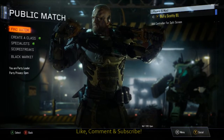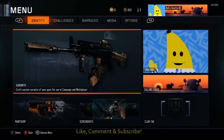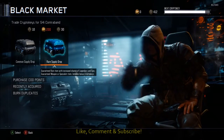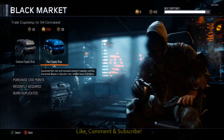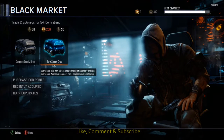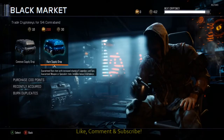Hello guys and welcome. BooFooScottyB1 here and today I'm going to be doing a rare opening. I've got 412 crypto keys which I saved over the double XP weekend, and today I thought I would go into the black market, open a little rare supply drops and see what I get. I'm really hoping for the wrench — we call it the dino wrench because it kind of looks a little bit like a dinosaur. So we're going to crack open these rare supply drops and see what we get.